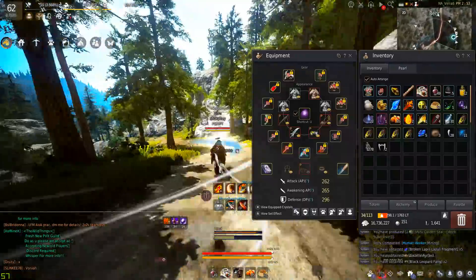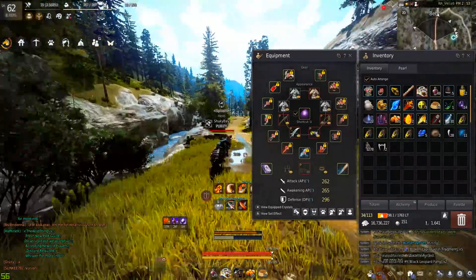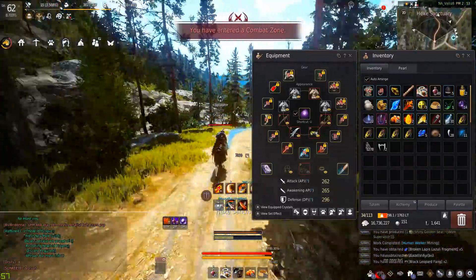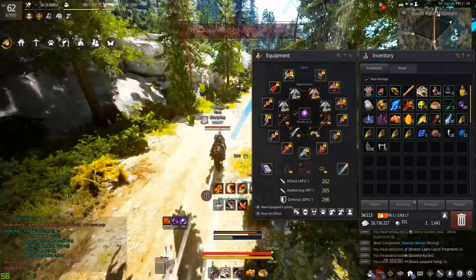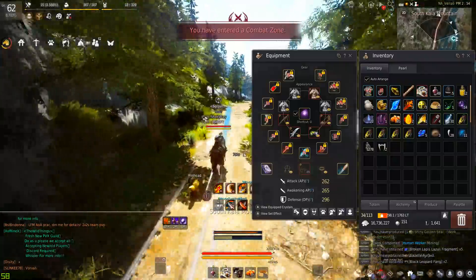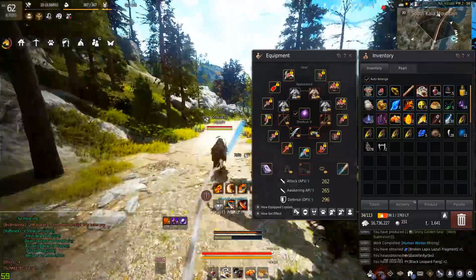I also upgraded my sturdy alchemy stone into a sharp, just for the time being. I've definitely noticed a really big damage increase just by swapping everything at once - between the makalods and the sharp, I've noticed a good damage increase especially in PvE. So I think we're gonna be fine with this build. I might change my crystal setup a little bit more as I get more gear, but for now this is kind of where I want to be.